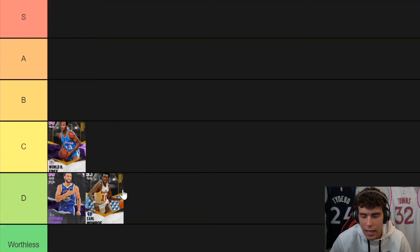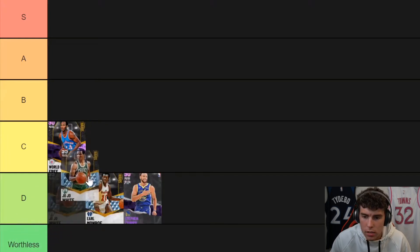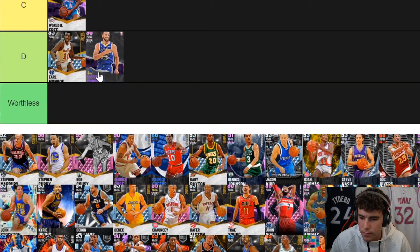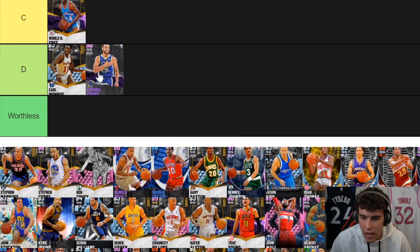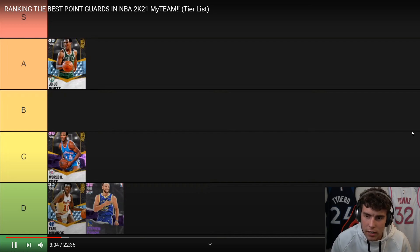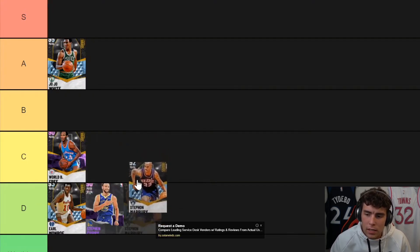JoJo White is A-tier — he's especially good badged up. He's fast and I just realized I forgot Mo Williams, who is very similar to JoJo. Mo Williams amethyst would be in A-tier. Mo Williams is really, really good. They're basically the same card — almost identical speed and shooting wise. JoJo just has better defense all around. It's preference whether you prefer base four. I'd have JoJo A and Mo... they're almost identical.